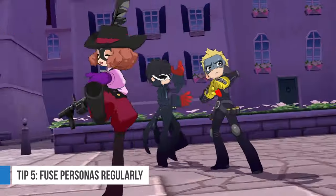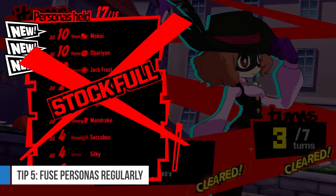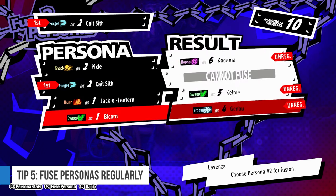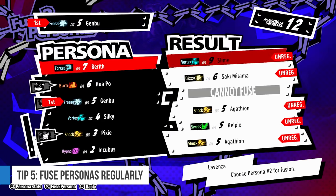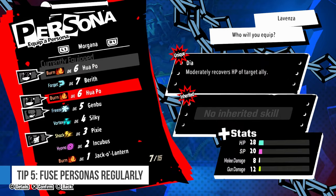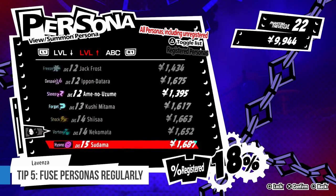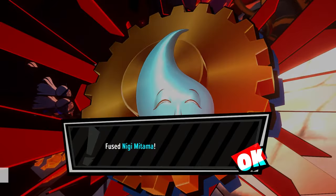Tip number 5: fuse personas regularly. You will be gaining personas as battle rewards at times, and it's definitely a waste to have to let go of some because you don't have space. Regularly fusing means: 1) you're opening up your spaces; 2) you're trading up for better personas with ideally better stats and skills; and 3) you're prepping yourself for better fusions later on. Just be smart with the personas you do have, because summoning personas from the compendium is quite pricey, and during the early game, unless you farm, there's not much cash to go around.